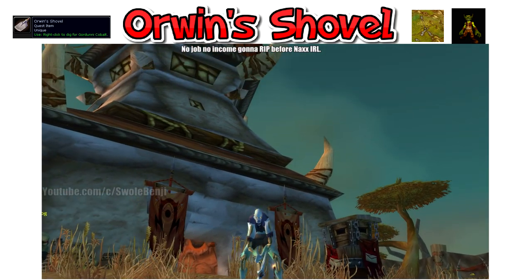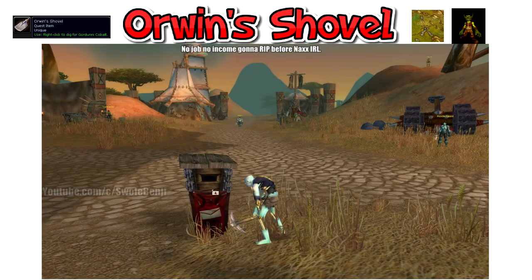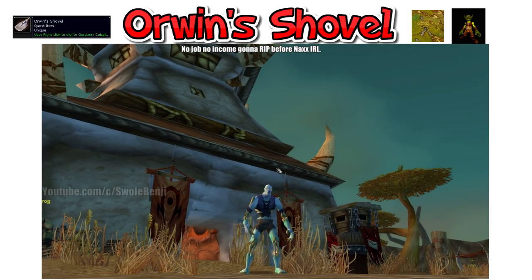Fun times. To get this item, you'll need to get the quest Gordani Cobalt from Orwin Gizmic in Feralas at Camp Mojachi. You can get this at level 38. No pre-requirements or quest chains, just simply pick it up and never finish it.